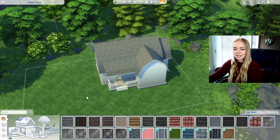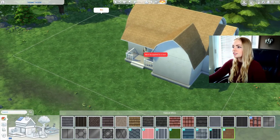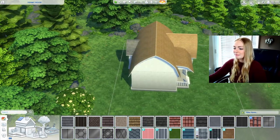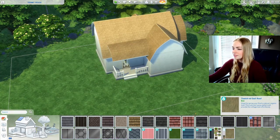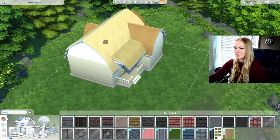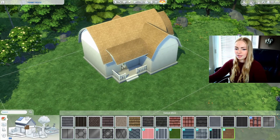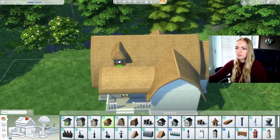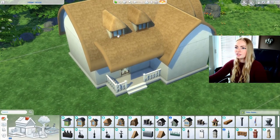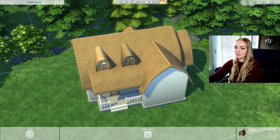I'm going to start with the outside and use this new roof texture. I'm not sure what color I want to use — I don't really like the green ones so I'll just use the default color swatch for this one. I think I might add one or two dormers. Maybe I'll change the wood tone to this kind of mid wood tone — I think this one makes more sense with the roof.